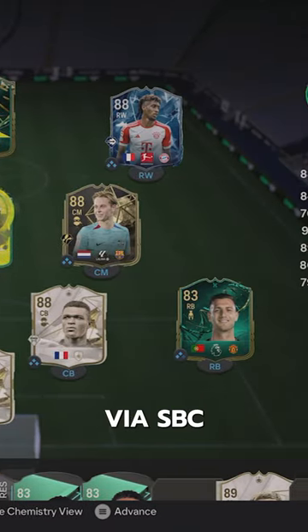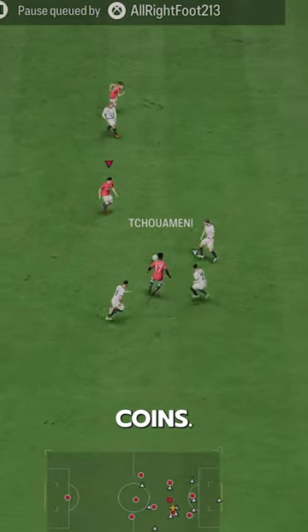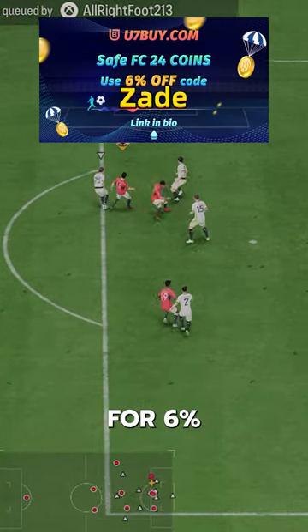We acquired Gavi via SBC for 230,000 coins. If you need FC24 coins, check U7 by CodeZade for 6% off.